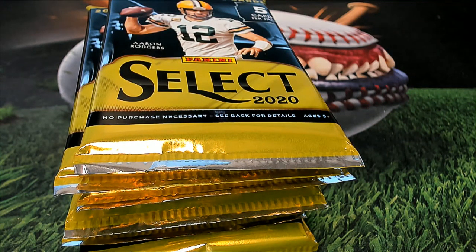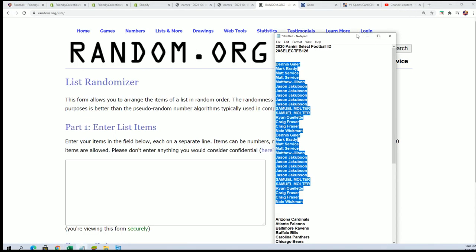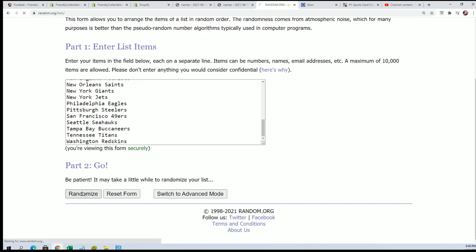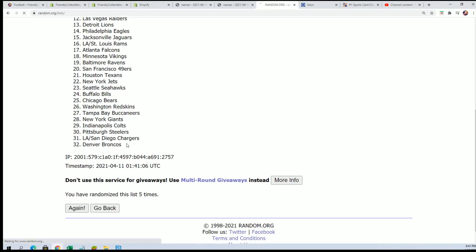We're going to do a random to see who gets what team in the break, and then we're going to do a random for the packs to see who gets what team in the break. We're going to randomize each list seven times apiece and stack them up side by side. All right, here's lucky number seven and the first random is all finished — seven times through.